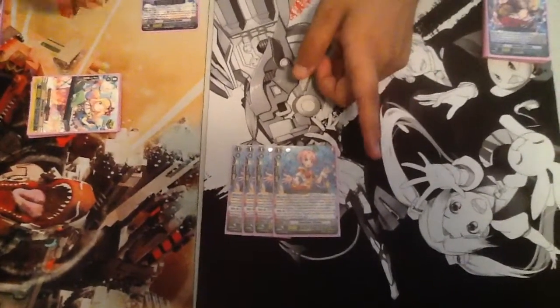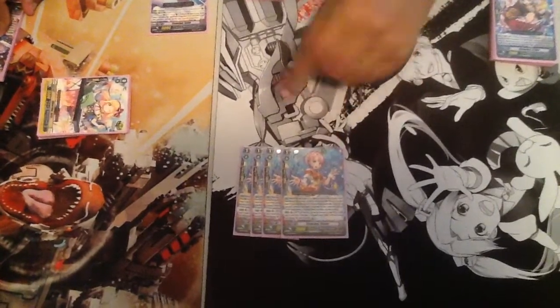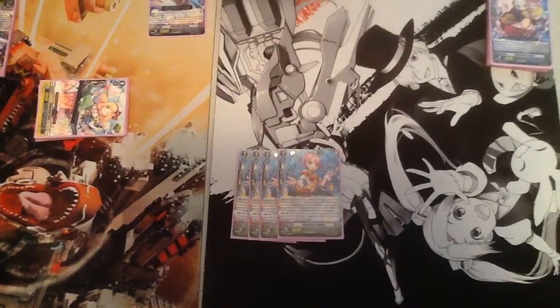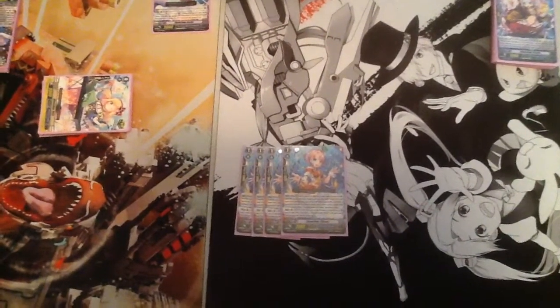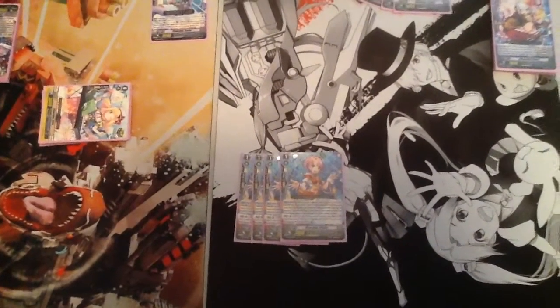At the end of your turn, if you have a Vanguard with Tura in its name, you can Soulblast 1, put it to the bottom of your deck, and unfade the damage. The problem with this deck though is it's really hard on generating soul, so you have to use your soul wisely — unless you ride every turn or use the draw trigger.